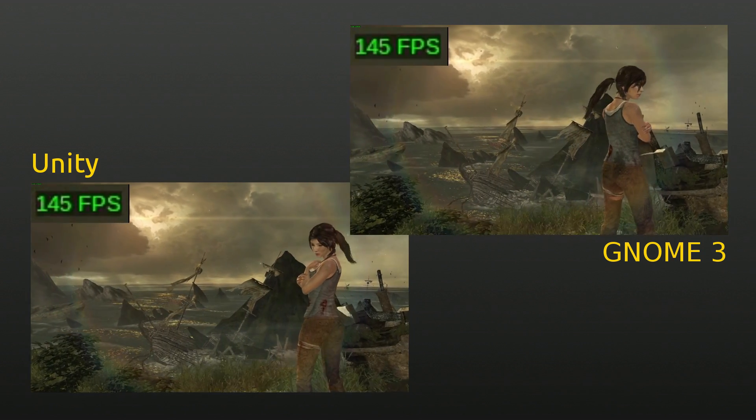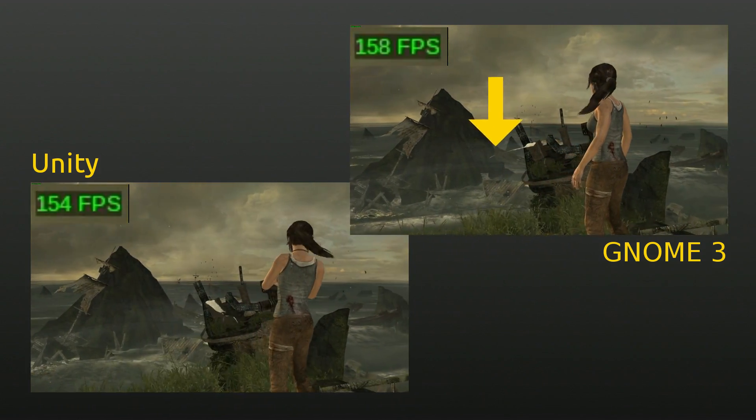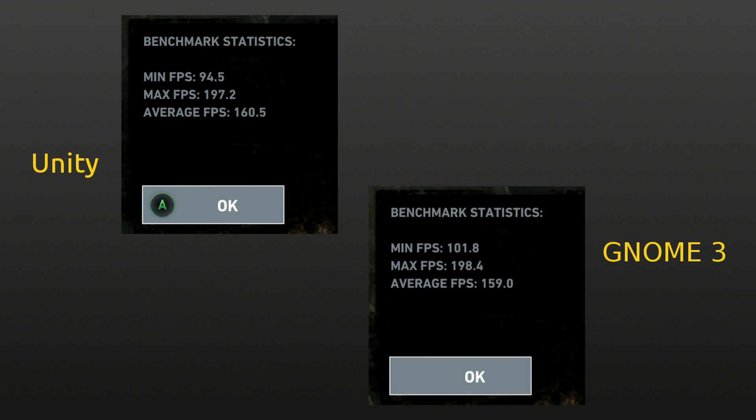Tomb Raider. A subjective look lends neither desktop an edge whatsoever, except that this flag seems to be glitched out on GNOME. This time we see that playing Tomb Raider under GNOME loses us an average of 1.5 frames per second.